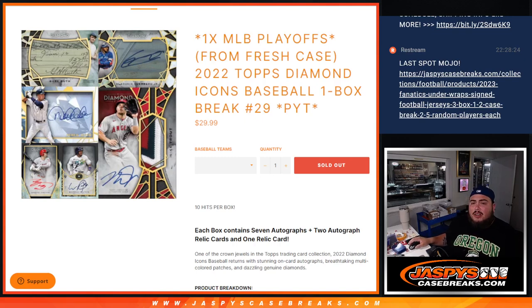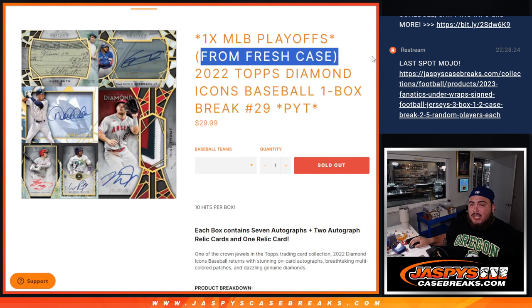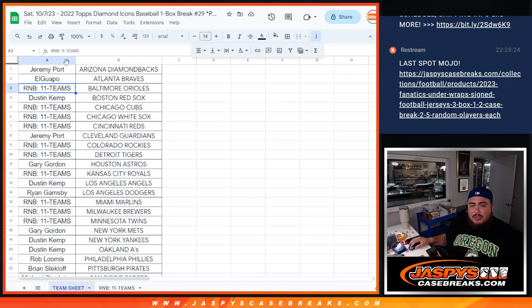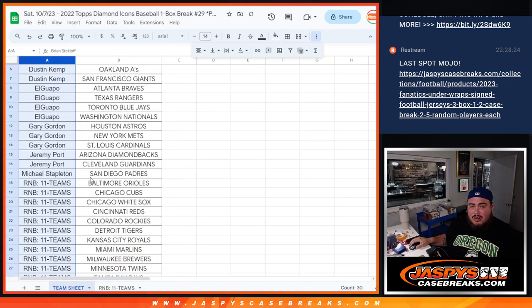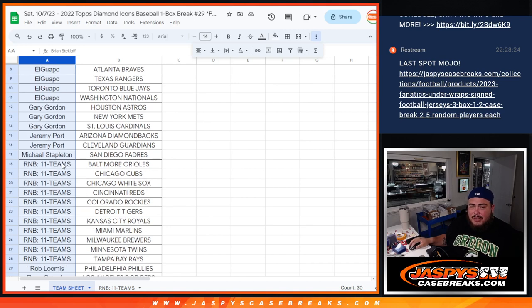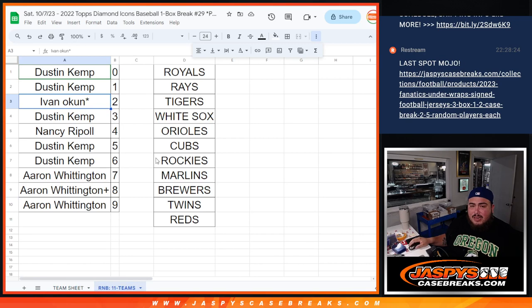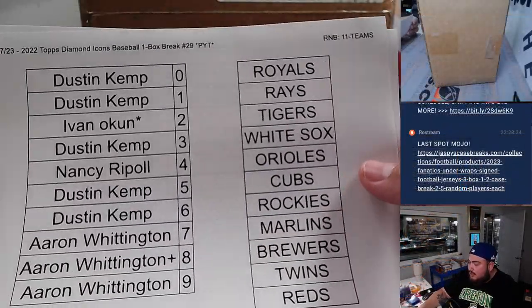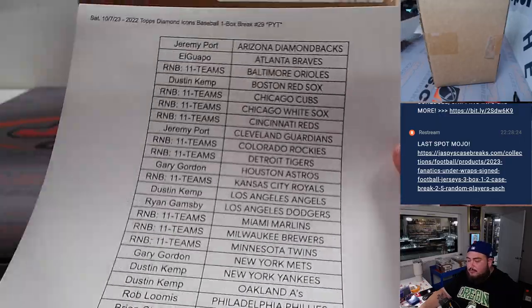What's up everybody, Jason from JazpsCaseBreaks.com. We just sold out 2022 Topps Diamond Icons baseball, one box break, random pick your teams, number 29 from a fresh case. This is one MLB playoff spot giveaway. If you bought a team straight up, you're entered to win. RNB teams that were sold are not included, but everybody else is, so your odds got a little better. No RNB spots would be part of it, but good luck to the RNB customers — they got in with those 11 teams via a serial number break.